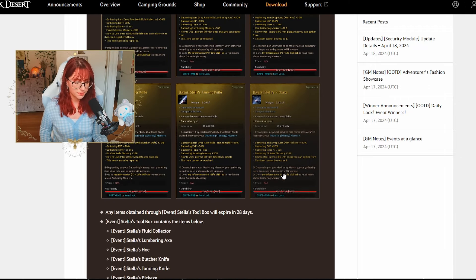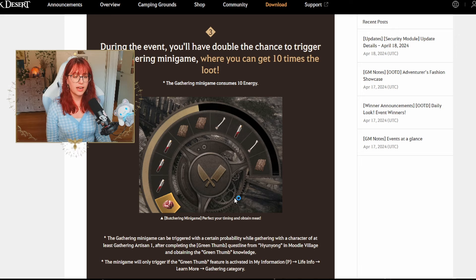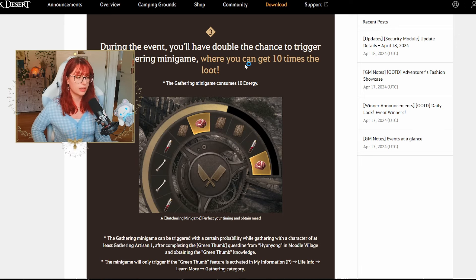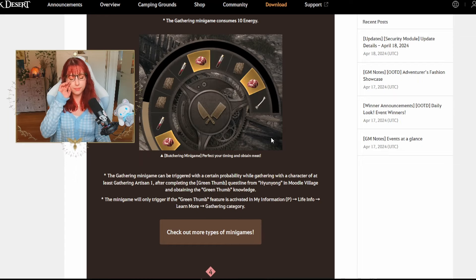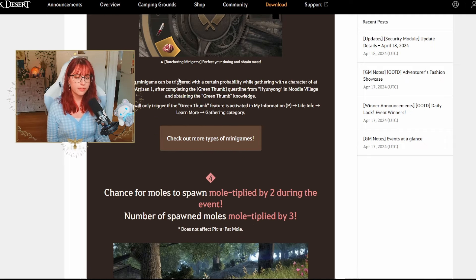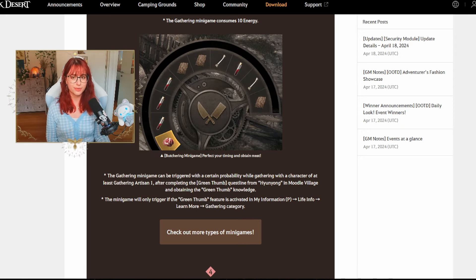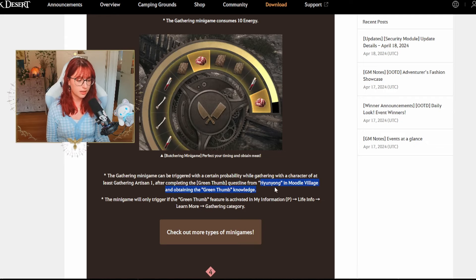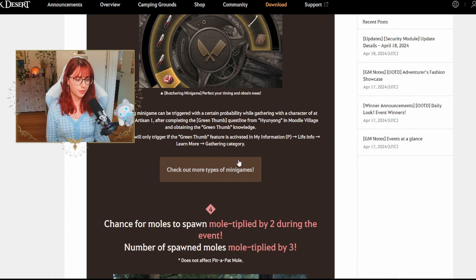During the event we'll also have Double Minigames, giving you a chance to trigger a minigame where you can get 10 times the loot. The minigame consumes 10 energy, and by completing it and hitting the best time you can double the amount of things you've gathered. You need to be at least Artisan 1 in Life EXP to trigger the minigame — with the Life EXP boost and silver-embroidered clothes you'll get there very quickly. You also need to complete the questline in Yang in Moodle Village and obtain the green farm knowledge to actually trigger the minigame.